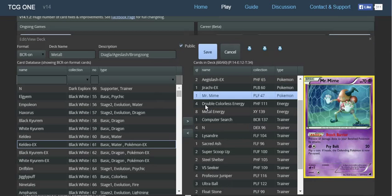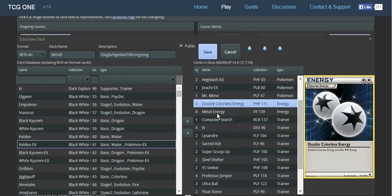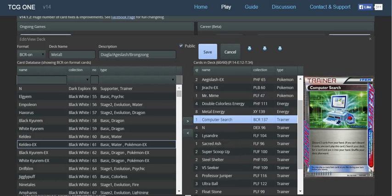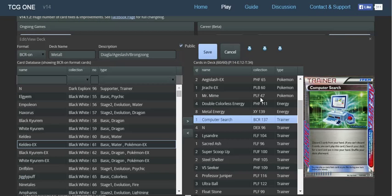1 Jirachi, 1 Mr. Mime to prevent bench damage, 4 Pokémon Catcher, 8 Metal Energy. For the ACE SPEC, pretty much any ACE SPEC works well in this deck. Scramble Switch works decently. Scoop Up Cyclone works decently. Computer Search, Dowsing Machine, Master Ball — whatever card you have.